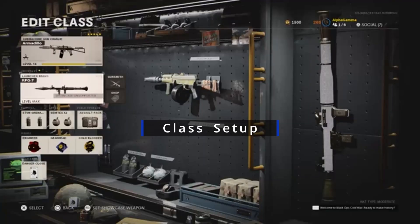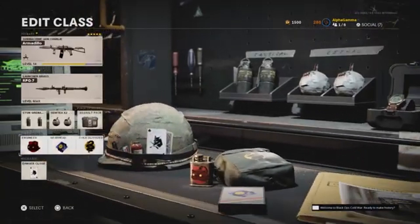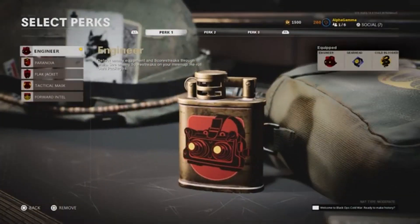For your class setup, to make the camos and challenges easier to complete, first you want the Assault Pack — Cold War's version of the munitions box. Unlike the one from Warzone or Modern Warfare, you can return to it and top up your ammo more than once. The recharge time is just over three minutes, but we're running Gear Head to reduce the field upgrade cooldown, and you can store up to two charges. Perk 1 is going to be Engineer, so all scorestreaks and equipment get a big orange outline, making them easier to find — you can even see them through walls.